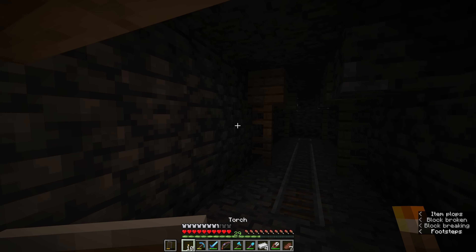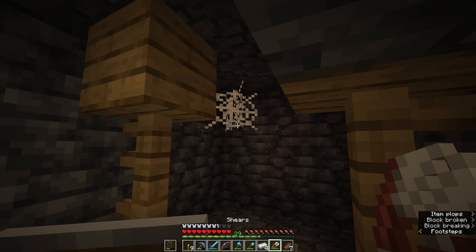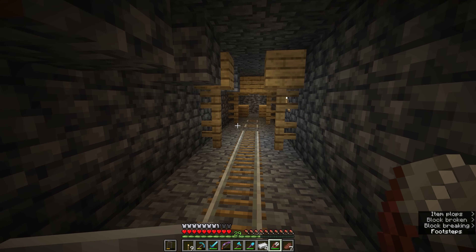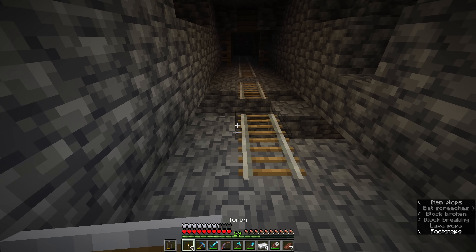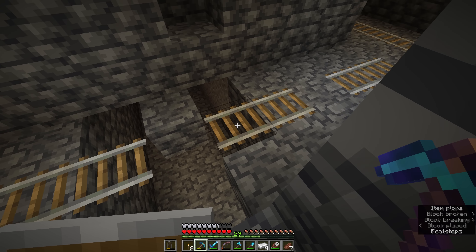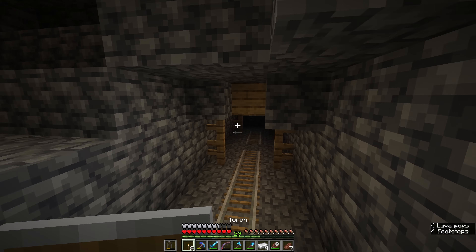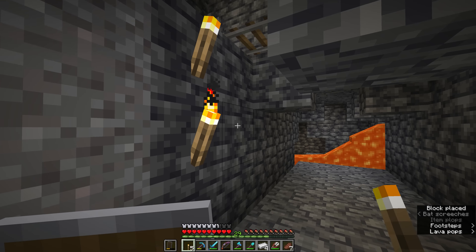A lot of these mineshaft tunnels will end up terminating in a dead end, especially down this low in the world, if they don't connect to caves or other features. In addition to that, there are multiple levels to an abandoned mineshaft, and frequently you'll find that tunnels overlap like this, creating some weird situations with hanging rails, but also exposing areas where you can drop down.